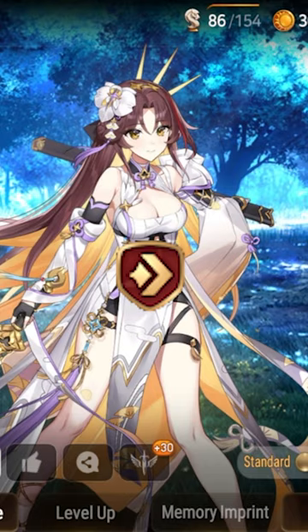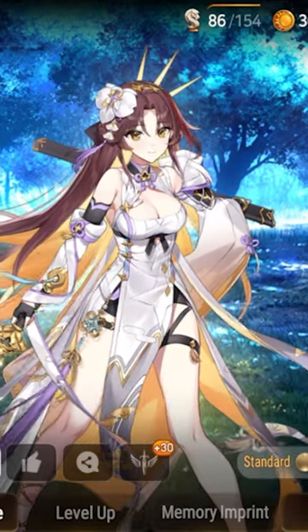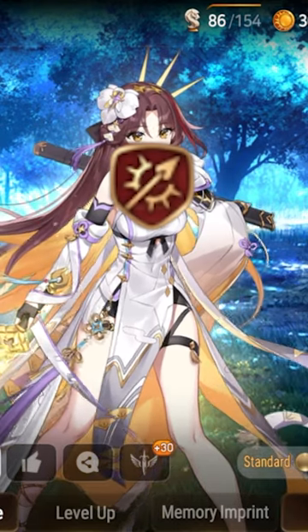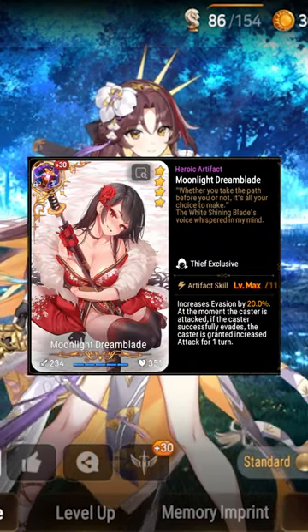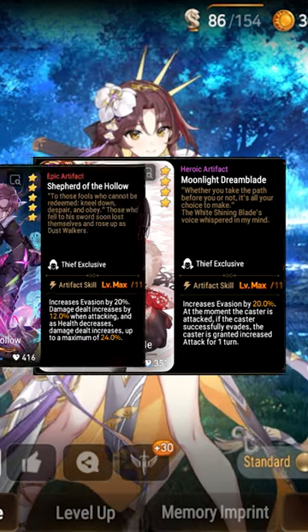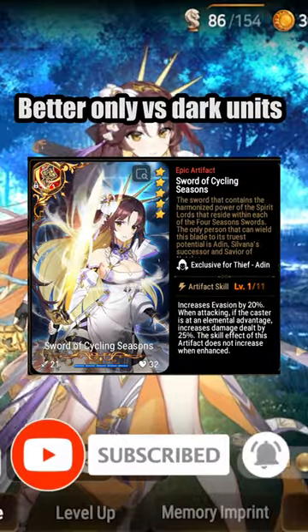Speed is a natural inclusion, but destruction and lifesteal are both better for slower builds. I run crit set for more stats as an anti-cleave tech for S2 damage, but a pen set build would be much more valuable for S1 and S3. MLDB for the initial attack buff works best for my build, but in a standard build, Shepherd of the Hollows is always the best in slot, while her own artifact is a solid fallback.